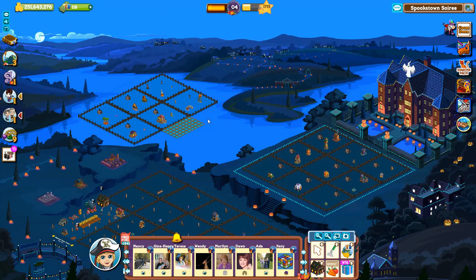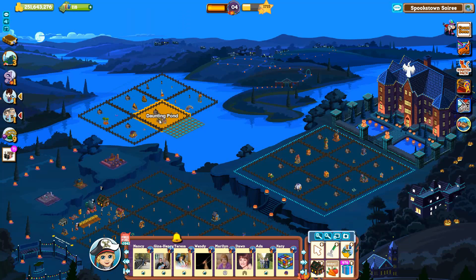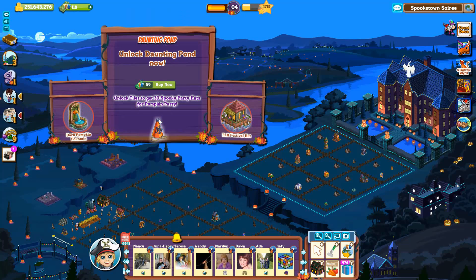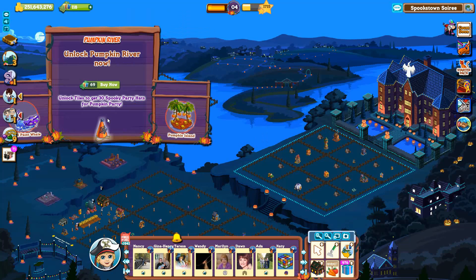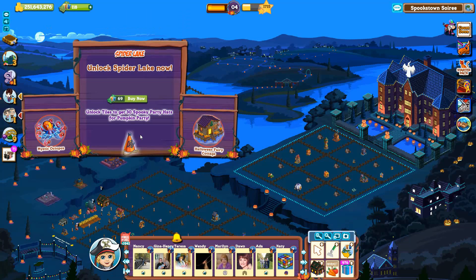The rest of the water tiles cost farm cash. Lake of Fear costs 59 farm cash. Daunting Pond costs 59 farm cash. Pumpkin River costs 69 farm cash. And Spider Lake costs 69 farm cash.